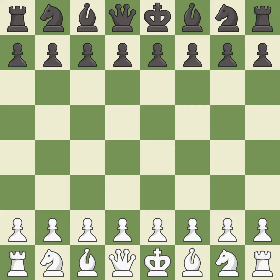Sicilian Defense, Open, Najdorf, English Attack, 6...e5. Intense — that was a serious, pretty competitive game. The opening was balanced, both players navigated the middle game well, and white outmaneuvered black in the endgame.